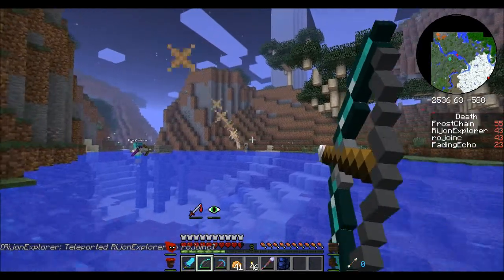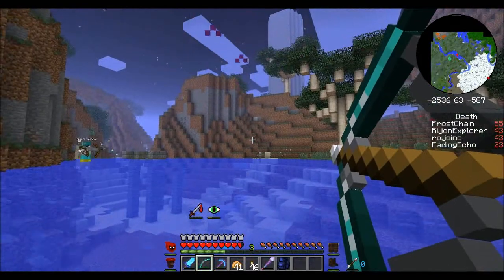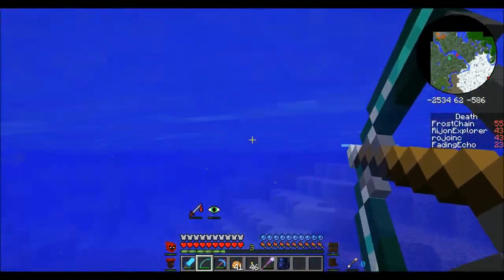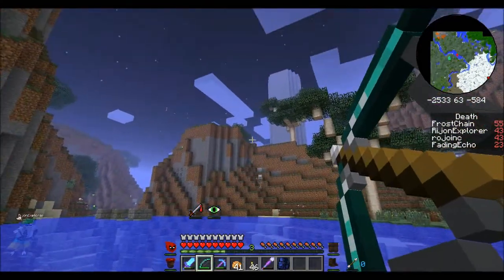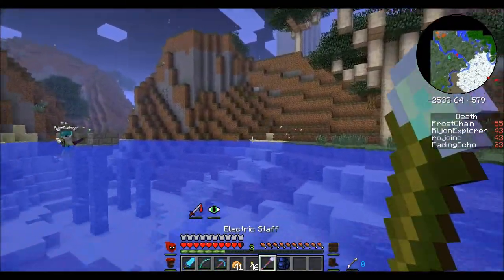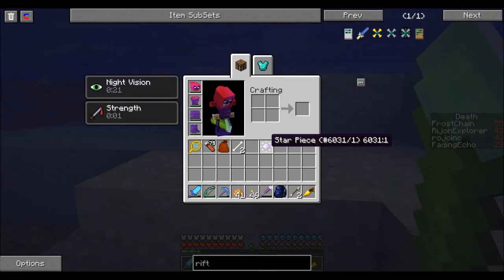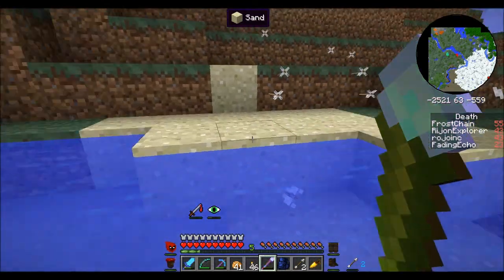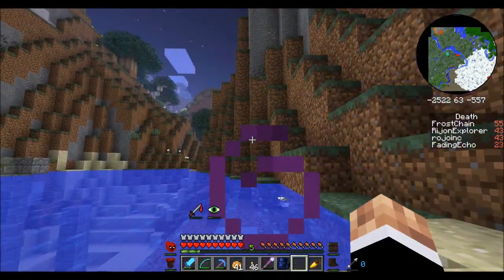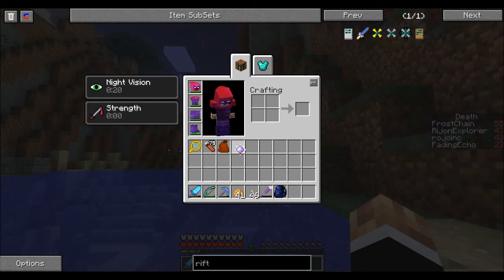In your face! Careful! Infernal skeleton — I got him. He has like thorns or something? Yeah, I get damaged every time I hit him, for an entire heart. Oh, he drops the cartic bone. Is that that one white bone with the red stuff around it? No, that's the cursed bone, I think.